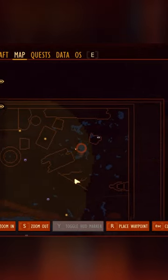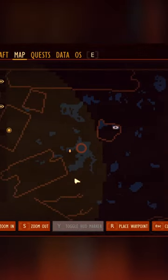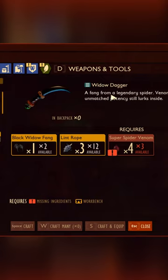There are two locations where you can find pond moss. This requires the level 3 widow dagger in order to harvest it.